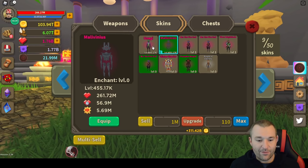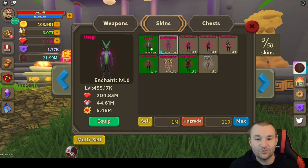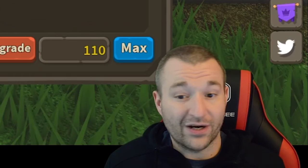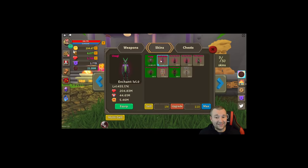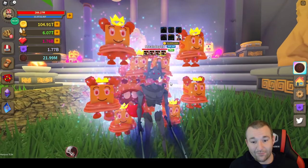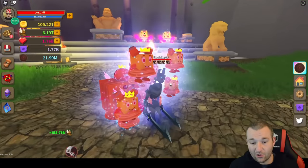Malavinius is giving 5.69 million experience — actually more than last event's Usagi. The new cat skin from this event is obviously going to be a little better, but Malavinius is pretty darn close. So even if you don't get the permanent skins, getting Beck the Fire God and turning it into Malavinius is — in my opinion — one of the coolest looking skins in the game, and it's pretty much on par with the permanent skins.